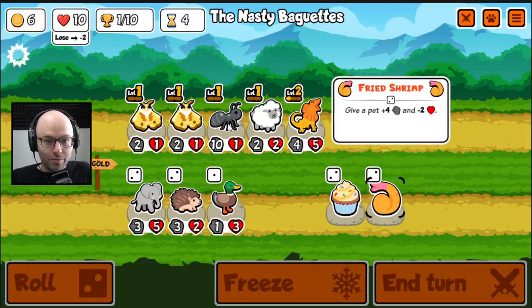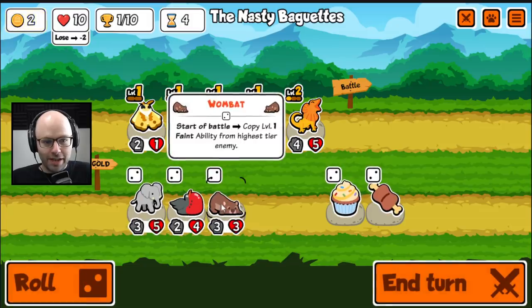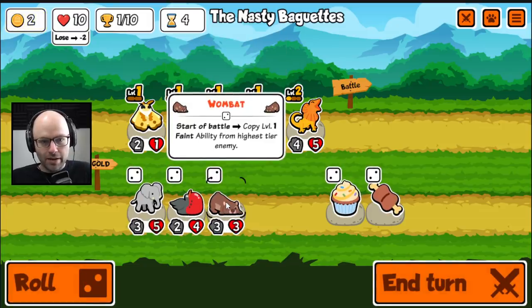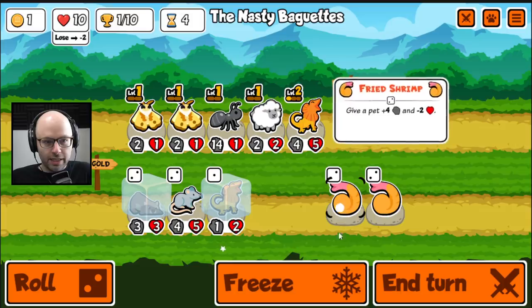I got to tell you, maybe we're getting a little meme-y here. Some people might suggest this is a little bit of a meme-rich environment. On the other hand, I think we have a 14-1 ant. Check this out — a Wombat. At the start of battle, copy the level 1 faint ability from the highest tier enemy. It's a very interesting unit. I like to give it a try.